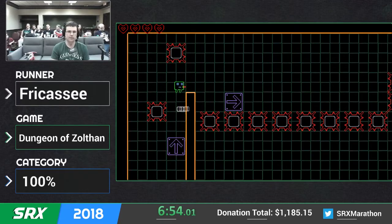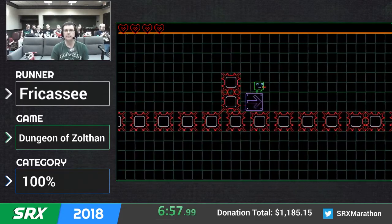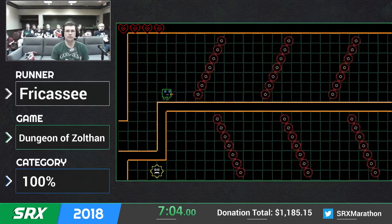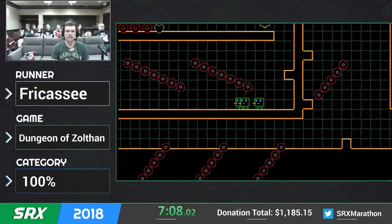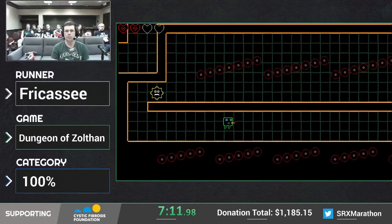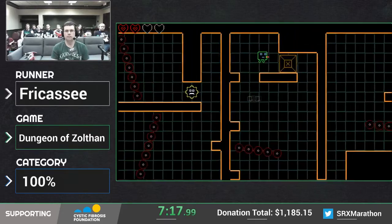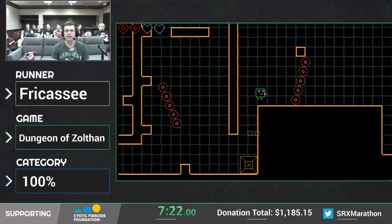Now we're moving on to the third boss. We can skip a large portion of this. Here we're going to try and avoid the first one so that we can damage boost through the spikes at the end, because the rotating orbs only do one point of damage while the spikes will do two. Because we have some extra health, I can damage boost through this.